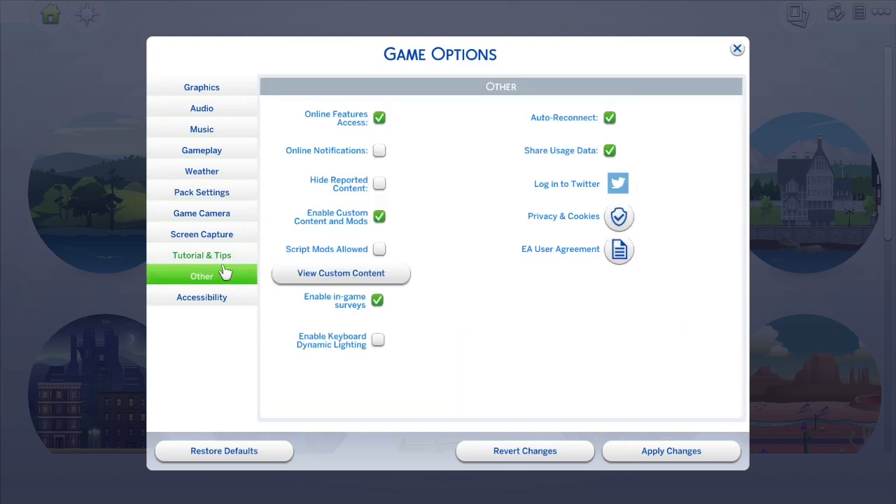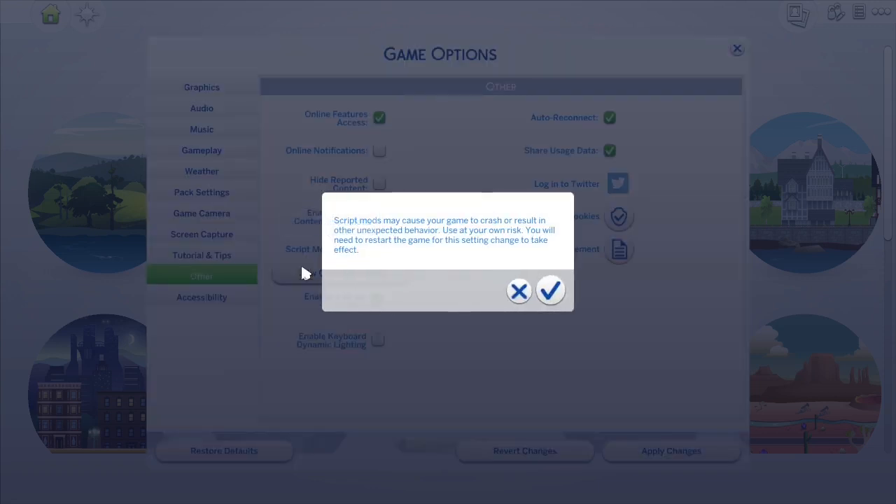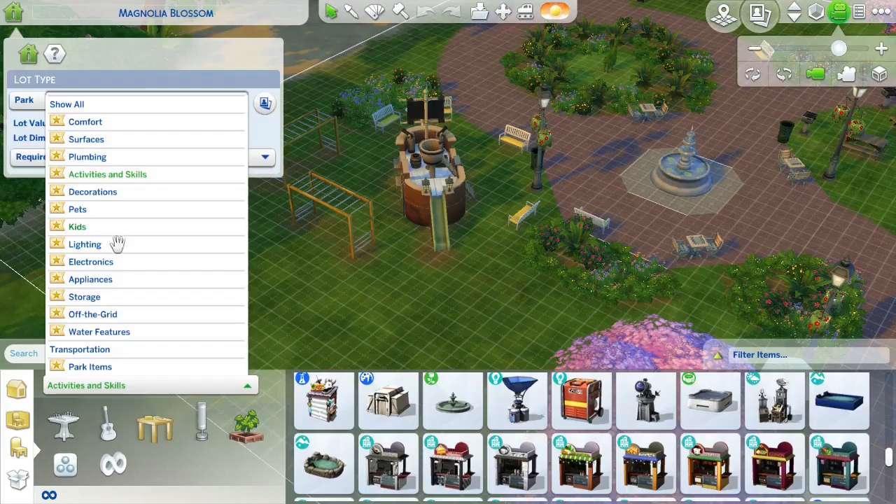Unless I specifically want to do something with it, it's just a pain. Then I head to Other and make sure that my script mods and my custom content is enabled. Be aware that script mods make you turn the game on and off again before they will come into effect.